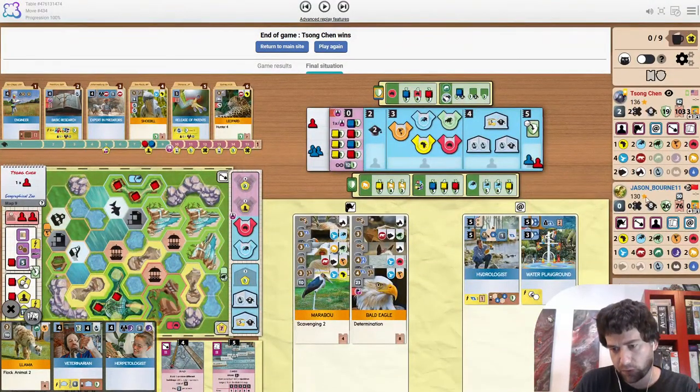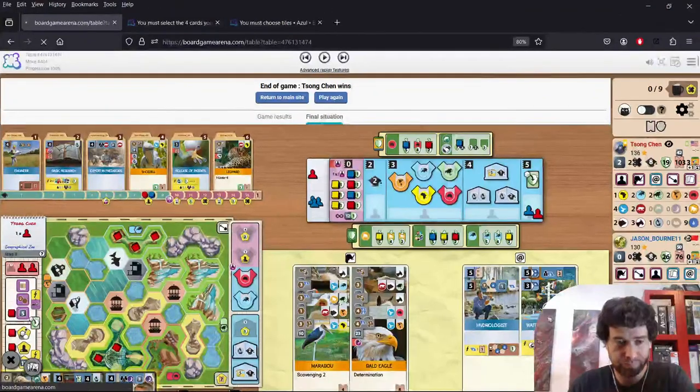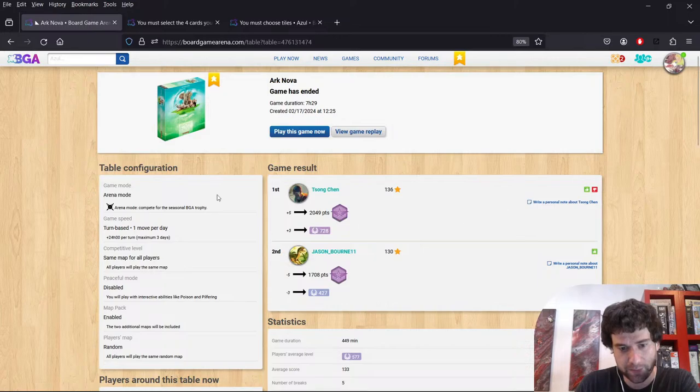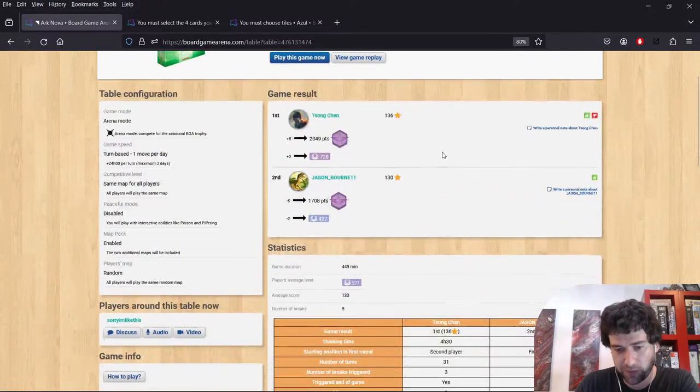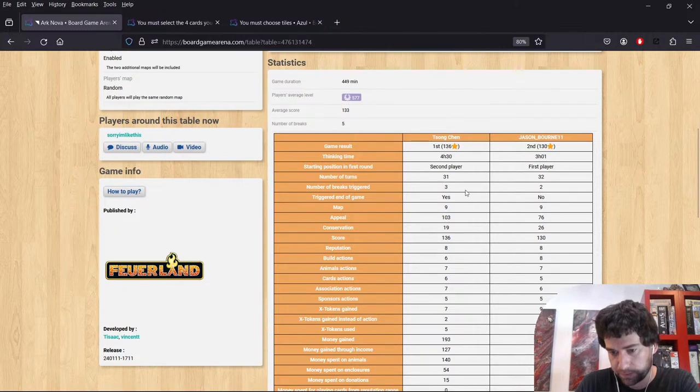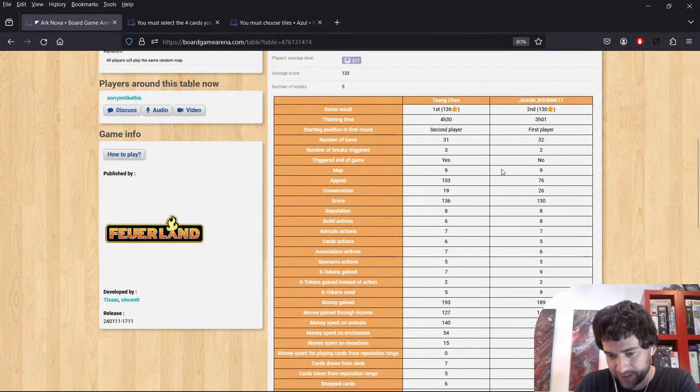Even with the extra one point it wouldn't have made a difference. How many turns was that? So small tip for anyone that streams and wants to go back to game stats: just click on the BGI from the top left corner. 31 turns. Five breaks as well — they were sharing the break duties.